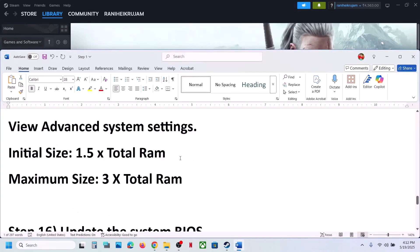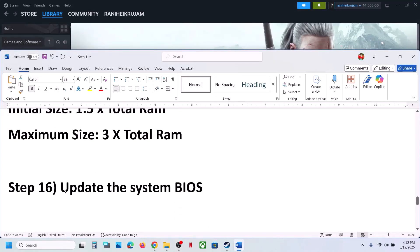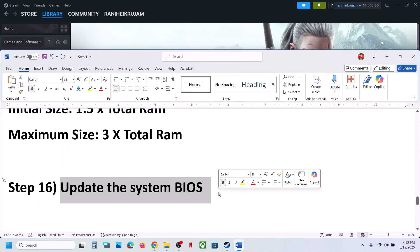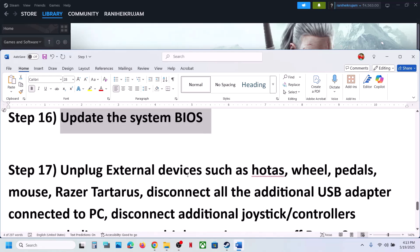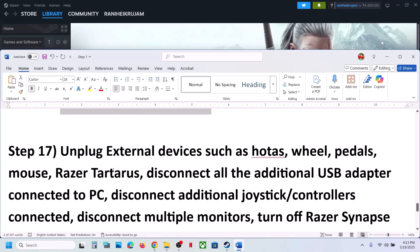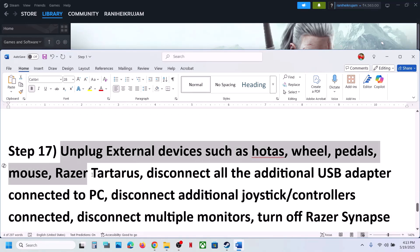The next step is to update the BIOS. Go to your system manufacturer's website, select your model number, and update the system BIOS. For laptops, make sure the battery is above 10% and the AC adapter is connected during the update. Your system will restart — do not unplug the power cable while updating. After the BIOS update, log in and launch the game.